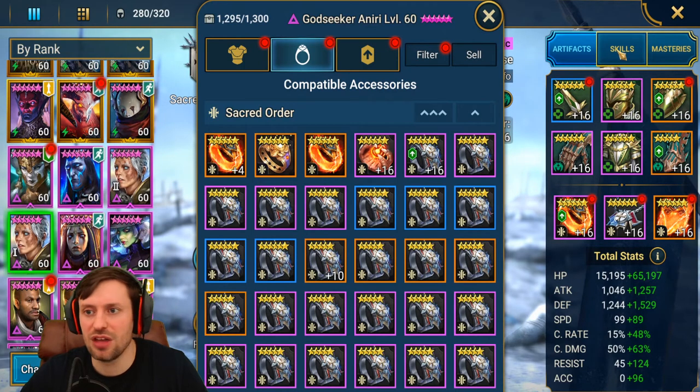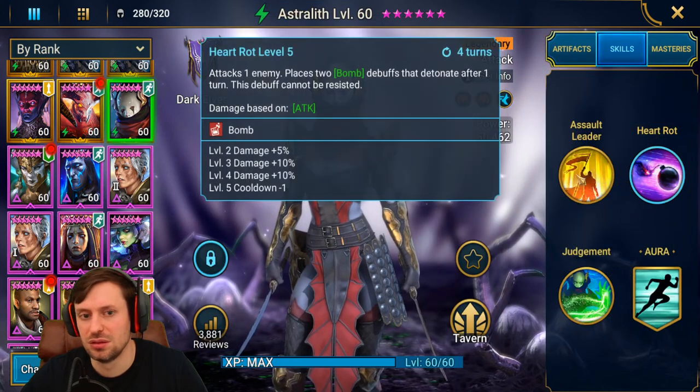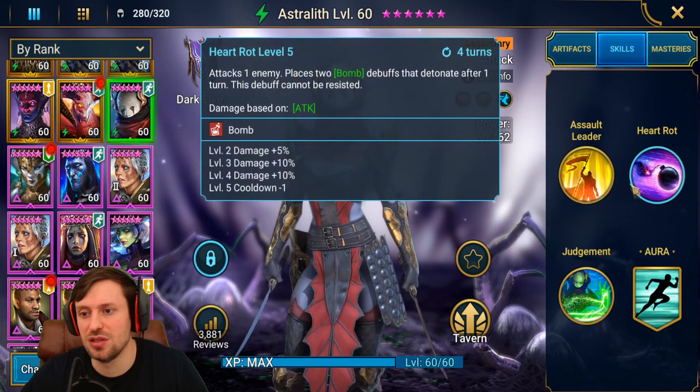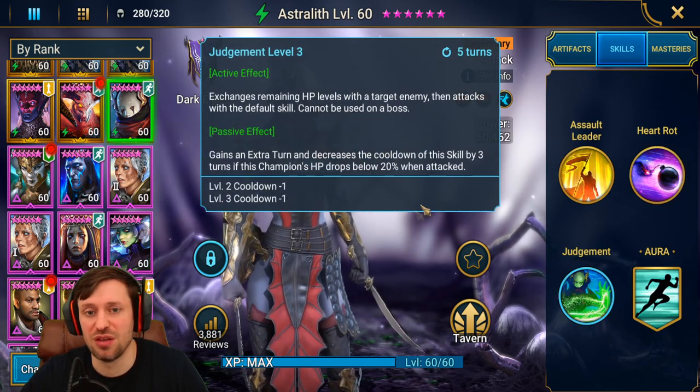I also want to check — did I even book Astrolith? I did. I didn't want to put books into A1. I just put books into A2 to reduce that cooldown, and also to reduce the cooldown of her A3.